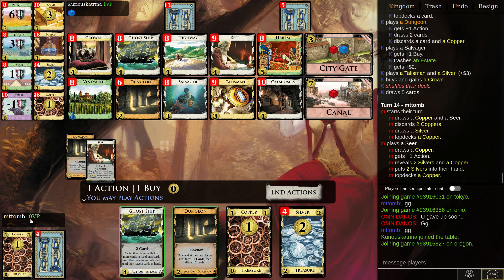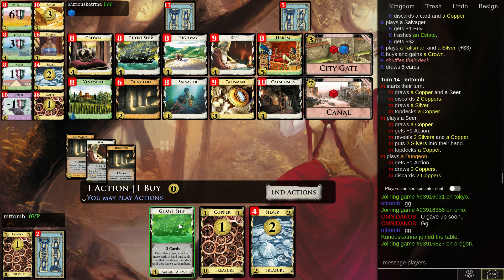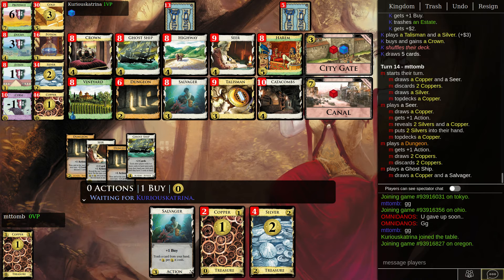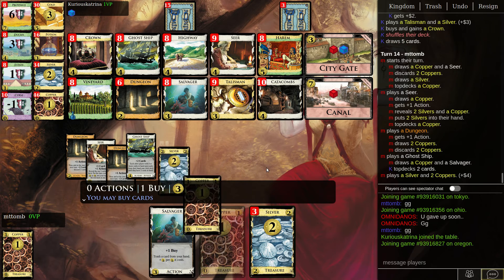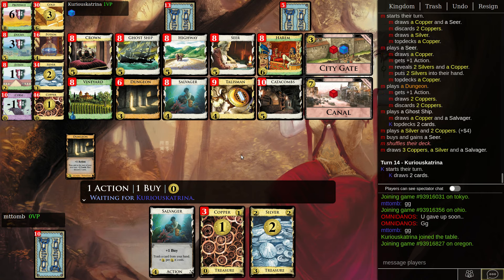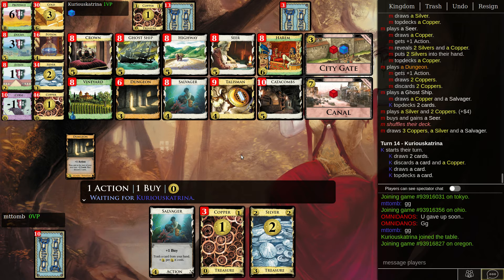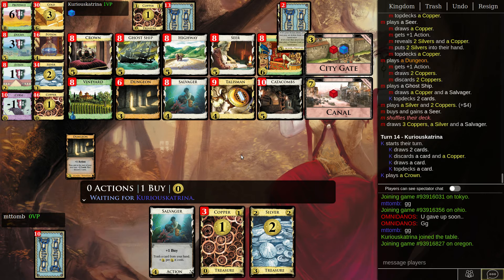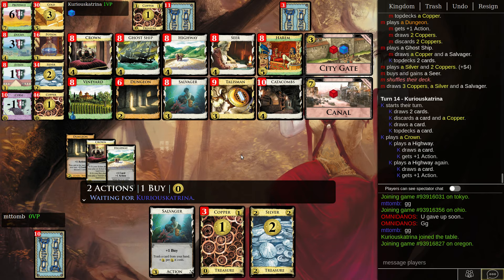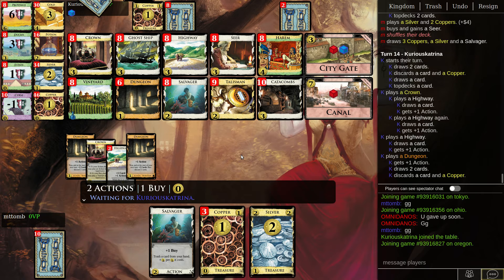Doesn't matter as much — that's a lot of top-decks of copper. I probably want Salvager then, if I can, which I don't have. But I should attack, so this is a Seer — I need the Seer to draw up cards. And the Salvager hopefully will let me get a Talisman. Oh, Crown allows you more actions, and importantly a Talisman.